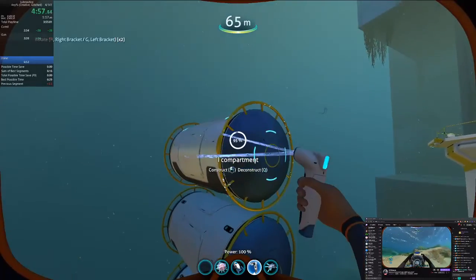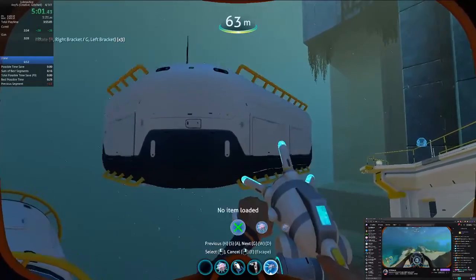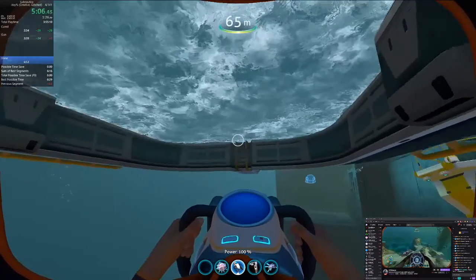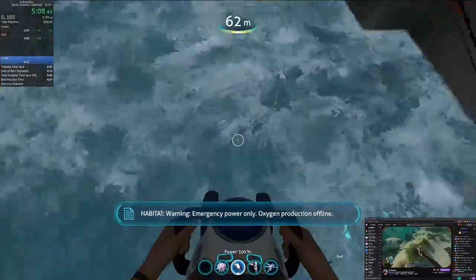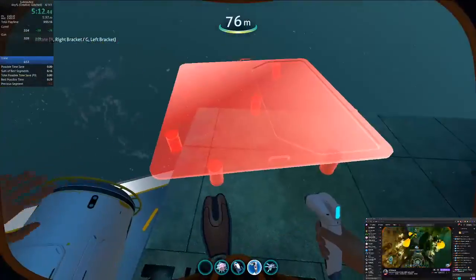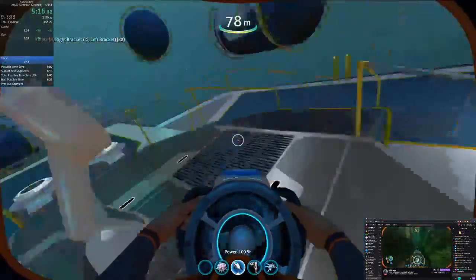Just keep building compartments up over here and turn it into lubricant. We'll keep a bunch of that aside as well. Warning: emergency power only. Oxygen production offline. Some more — go back over.